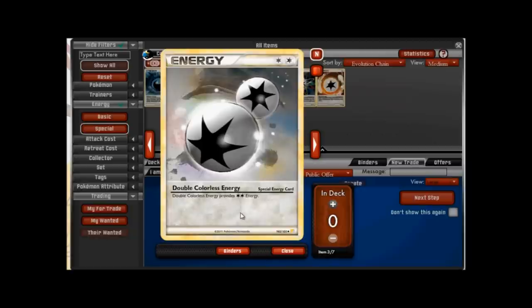Double Colorless is also the most valuable special energy, so if you're looking to buy some you're probably going to have to pay a pack or two to get a hold of it. But it's definitely worth having, especially if you're running lots of attackers with a double colorless cost — it'll let you power them up a turn quicker, which can be huge. A really important card.